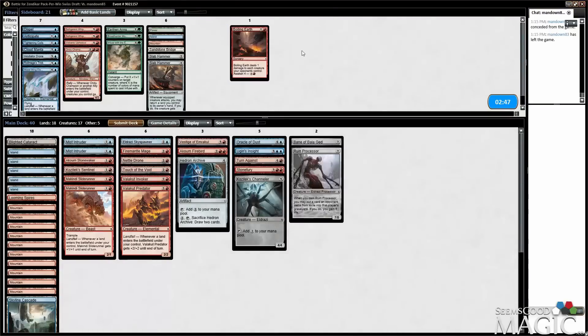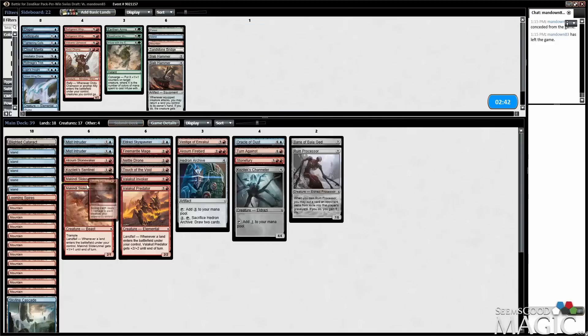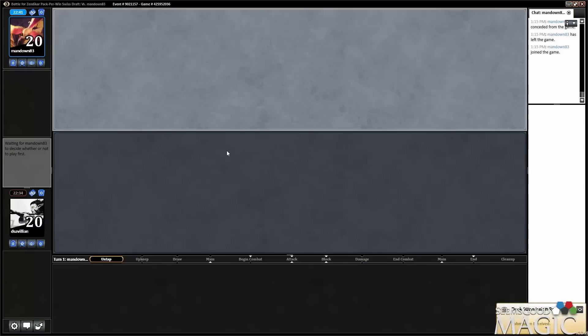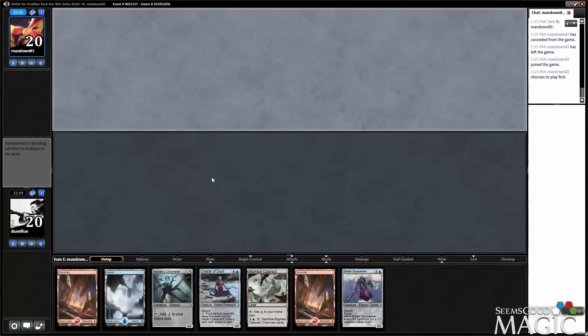Let's bring in the Boiling Earth, cutting Ugin's Insight because they look like they're a fast deck. We'll just make that swap. Hedron Archive does a pretty good job of drawing us cards anyway. And I'm going to keep the Stonewaker in because I don't think there's anything I want to bring in. To be fair, that was a pretty good draw from our part, so it might have been tough for our opponent to beat it.